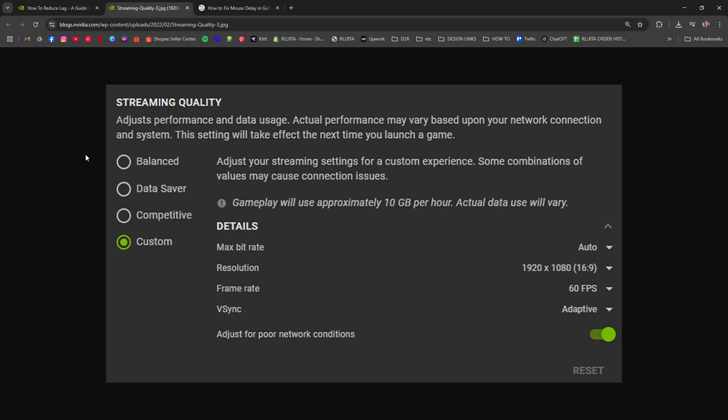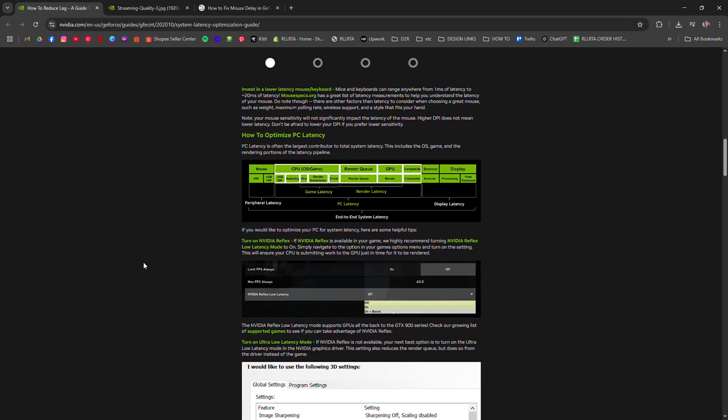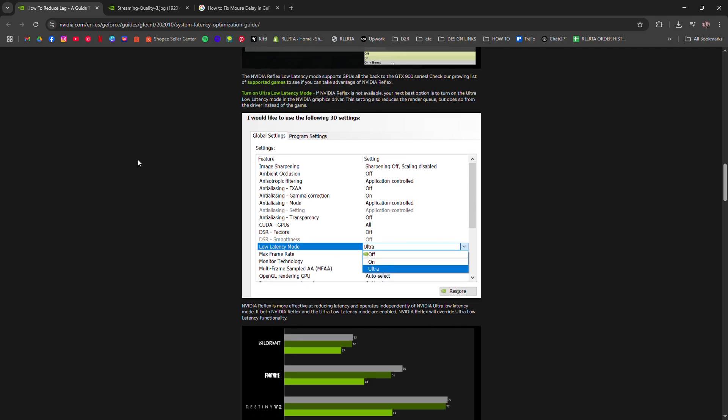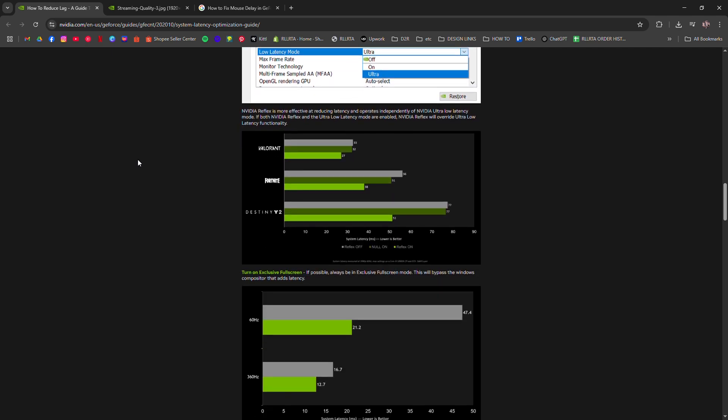Lastly, if you're using a controller, check if Steam input or Windows Game Bar is messing with latency. Turn off what you don't need. GeForce Now relies on your setup being clean and fast. Tweak it right, and it'll feel almost native.